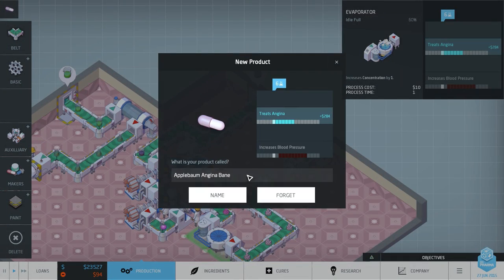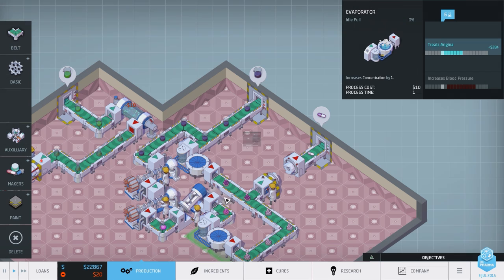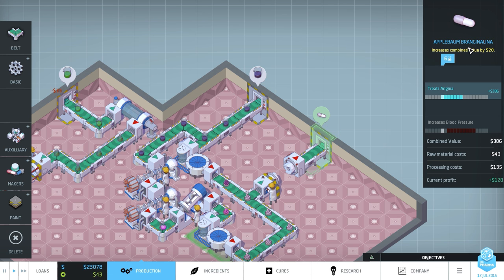We got our first drug for treats angina — we have Angina Bane. I kind of like that one actually. We're going to call this one Brangelina — Apple Bomb Brangelina — as our treats-angina drug. We misnamed that one slightly — Brangelina. That's fine, it's a little clunky. We'll workshop that one maybe.